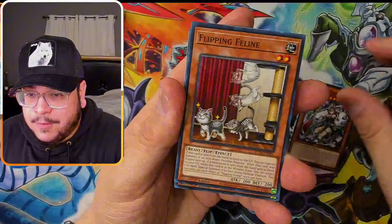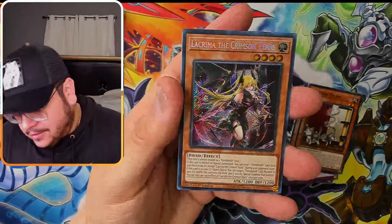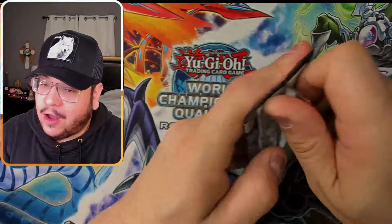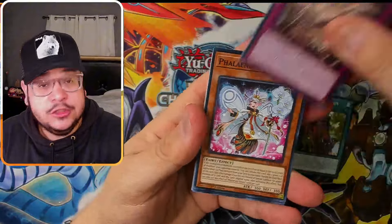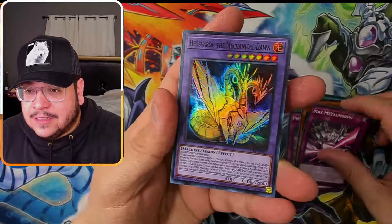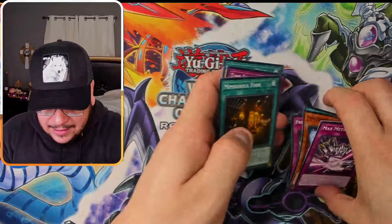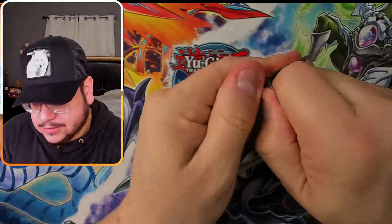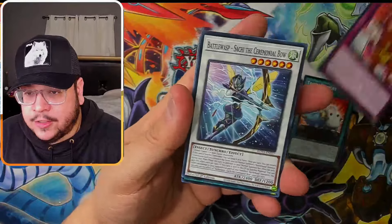First pack of the second mini box — oh, Crimson Tears! Another secret rare, and a really good one too. So far we are way above average on pull rates: one ultra and two secrets. Two secrets in every 24 packs — so even if we don't pull any more secrets moving forward, we're still at average. We still need at least three more ultras though.